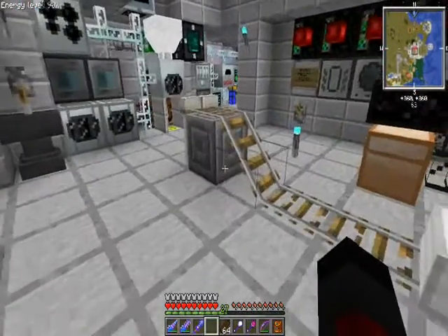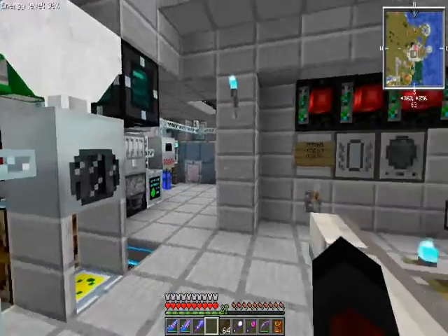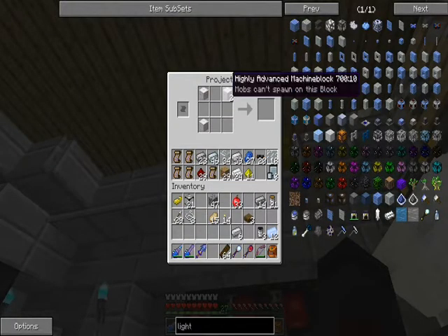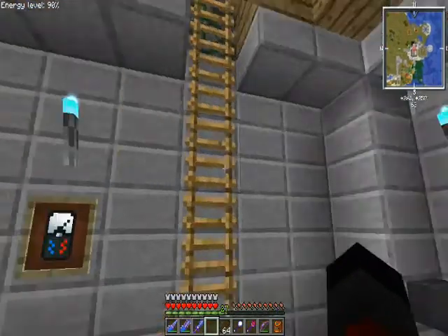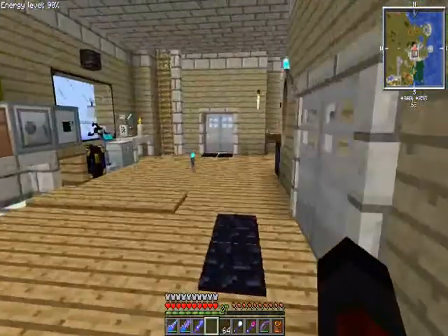All I need right now is four energy flow circuits. Let's try to avoid the new circuit recipes as much as we can, because I don't even know how those are going to work and I'm going to have to get used to it too. One, two, three - out of rubber. Am I all out of rubber?